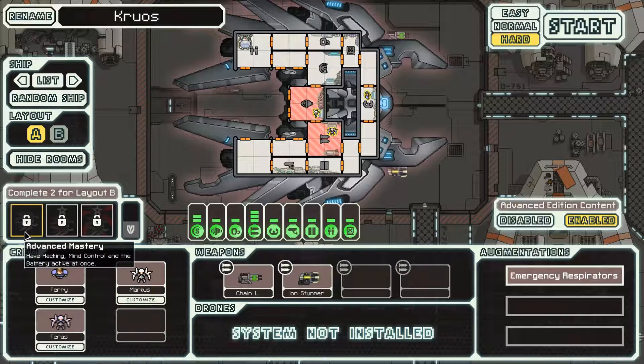We have three achievements to look out for and try to complete on this run. Advanced mastery: have hacking, mind control, and the battery active at once - basically because those are advanced edition content rooms and this is an AE content ship. The battery costs 600 scrap from your ship storage, which is actually kind of difficult, but if we get very overpowered early it's possible - sectors six and seven, maybe even sector eight, just don't spend your scrap.